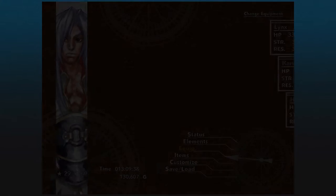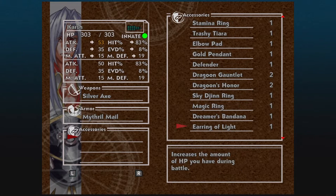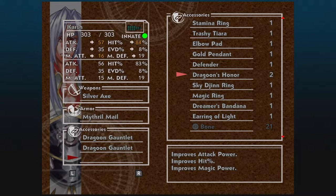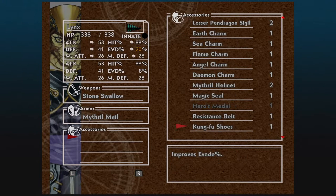There is some more accessory equipping. For Karsh, I want to give him both of the Dragoon Gauntlets and the Dragoon's Honor as well, or one of them. And then for Lynx — fairly easy — I want to give him the Dreamer's Bandana.